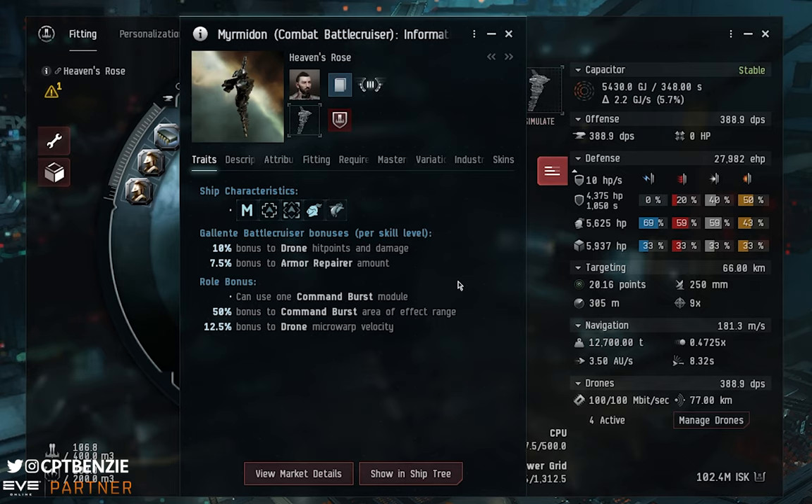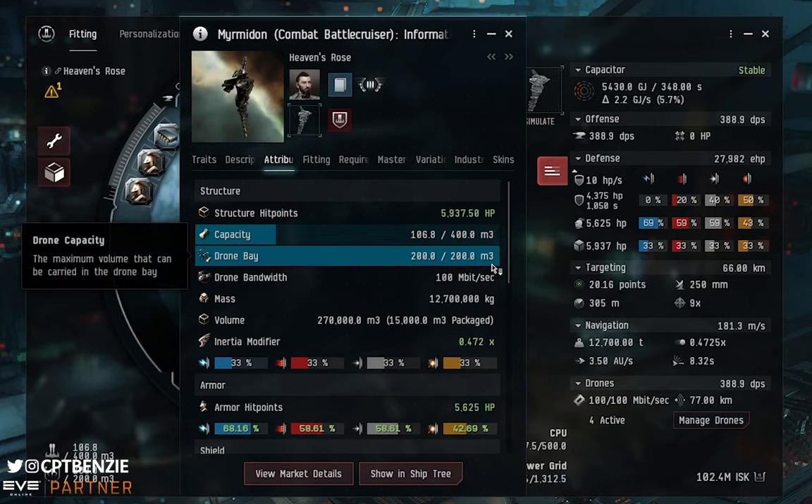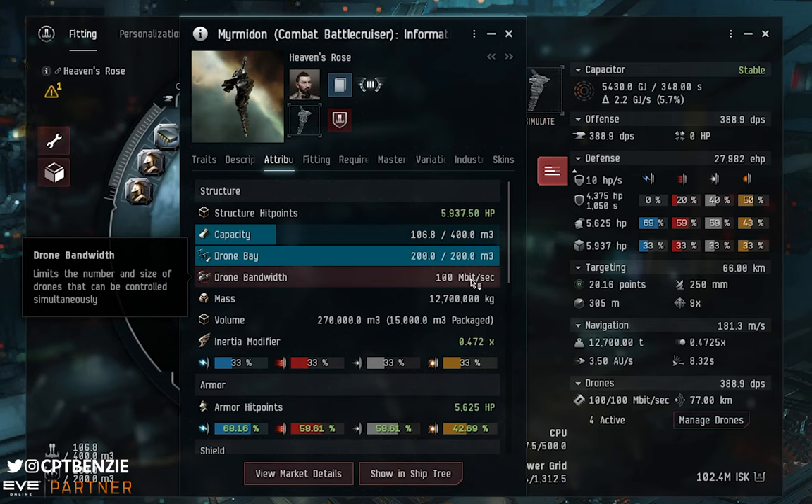The role bonuses allow use of command burst modules — 50% bonus to command burst area-of-effect range, which is purely personal for this fit. There's also a 12.5% bonus to drone microwarp velocity, so when drones are moving between targets they move faster, which helps especially with heavy drones getting into position. The drone bay is 200 cubic meters with 100 megabits per second bandwidth — enough for five light or medium drones, but only four heavy drones since those use 25 megabits each.